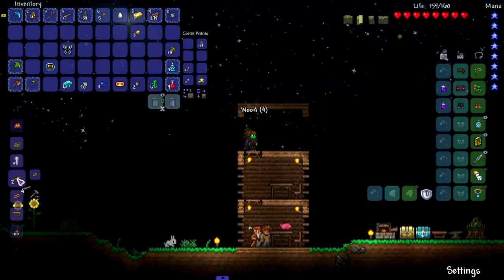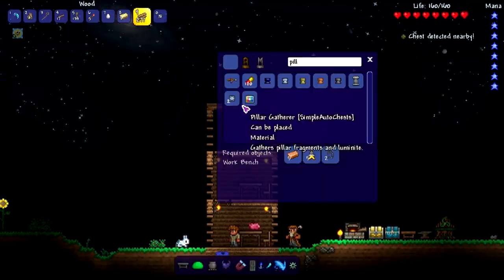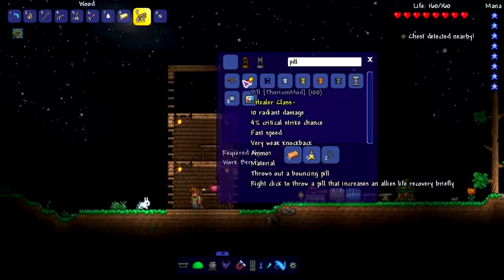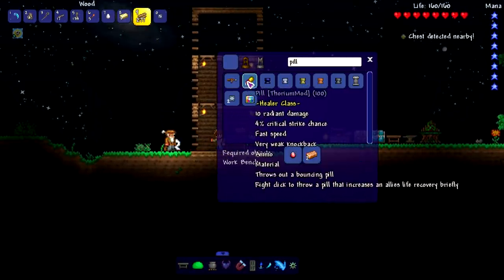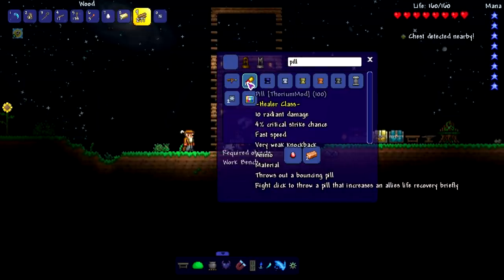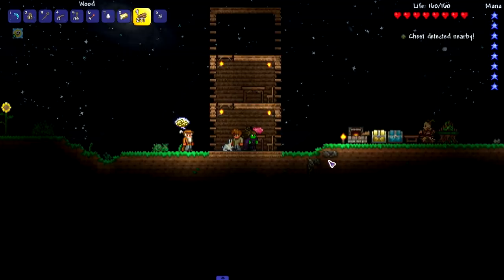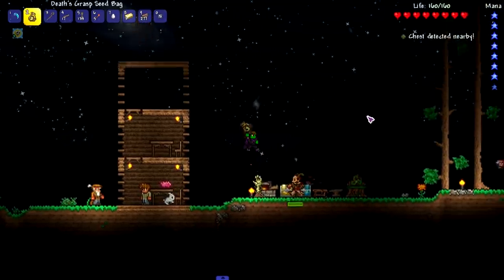You guys are in for some goodies with the dark healer — I'm very excited for this character. To start off this episode: the pill, not the popper, just pill — throws out a bouncing pill. If you throw it at an ally, it increases their life recovery briefly. Nice to know.